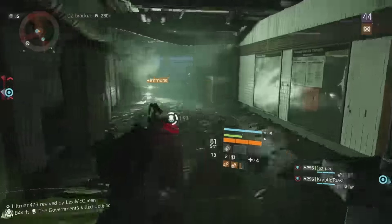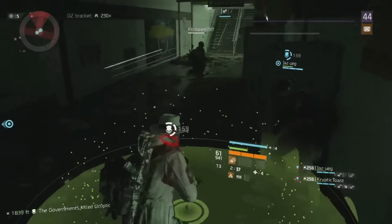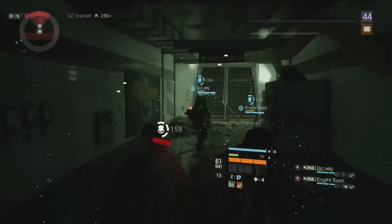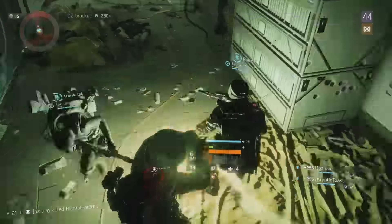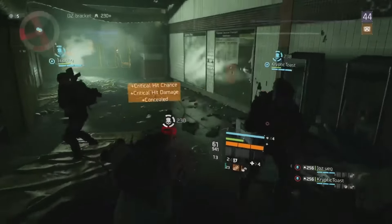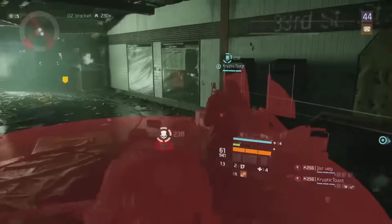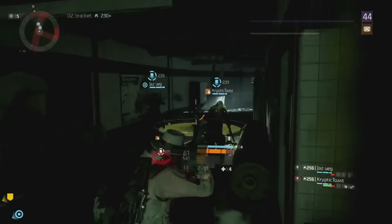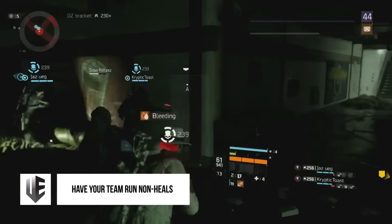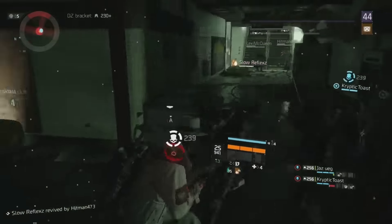For gameplay demonstrations, I have clips from a stream session with friends in the subway system. The whole premise is dropping the support station then instantly detonating it for that burst heal and to cleanse status effects. It does a chunk of health every time, has a very short cooldown, and I can constantly fire overdoses to give allies an overheal. I can always be dropping that immunizer frequently to cleanse all status effects and burst heal on detonation.